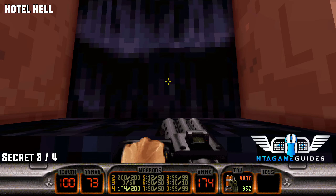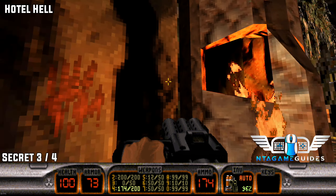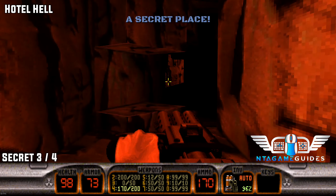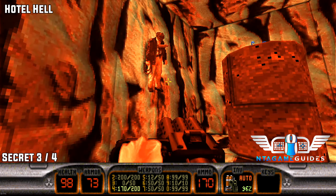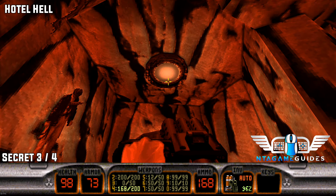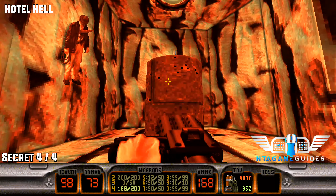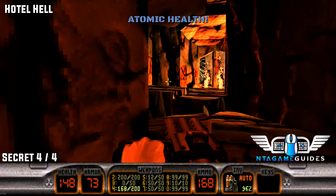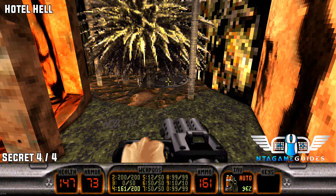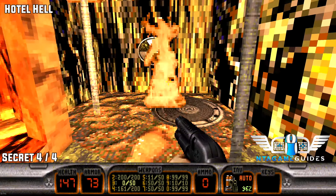Once you see two burning pots, jump into the waterfall to get teleported to a secret place. Press the hand — not the handle — and go into this secret area. Once you reach the end, you'll see Indy. For the secret level location, you can grab the atomic health, but get out quickly before you die. Use your rocket launcher or any explosive to clear the way — and there's your secret.